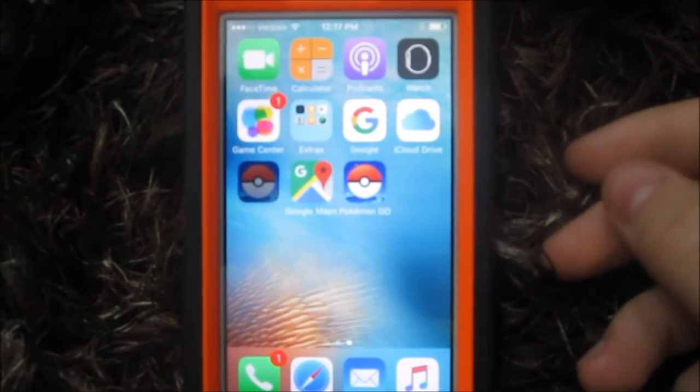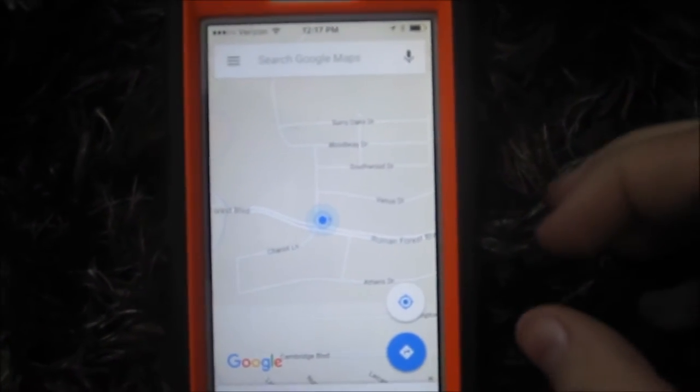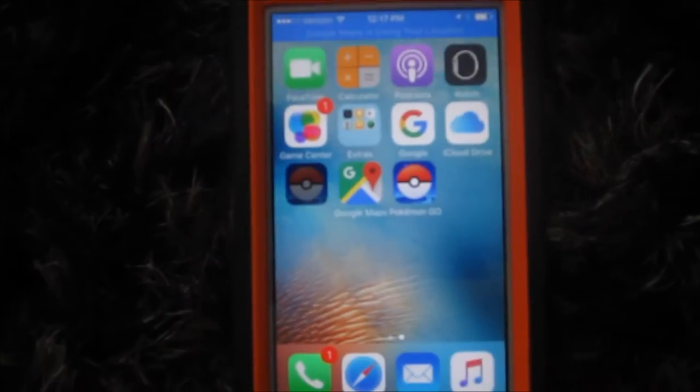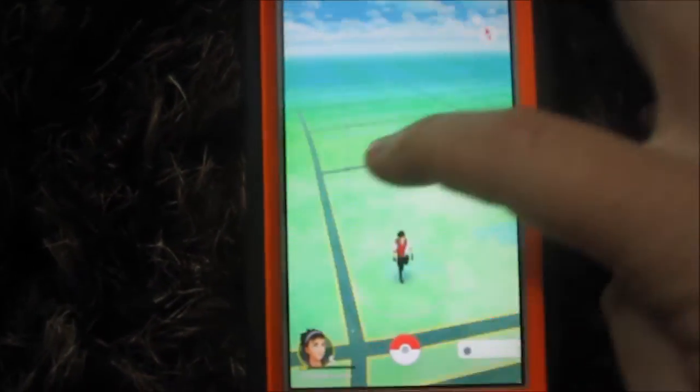The first step to this process is opening up Google Maps. You can download it from the Apple Store. Once you're completely signed in, there's going to be a notification — you want to hit Allow. Then once you have everything smoothly running and the app is open, you want to close it and go into Pokemon Go. Everything should work very well.